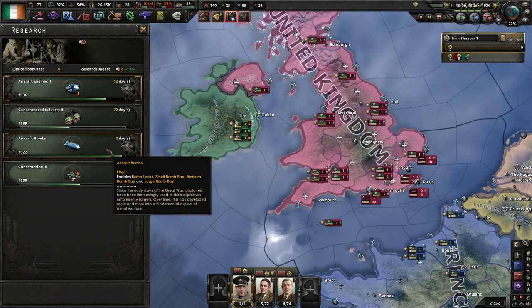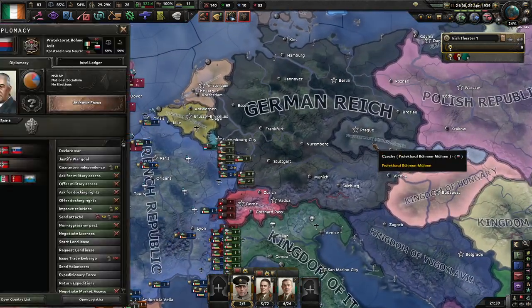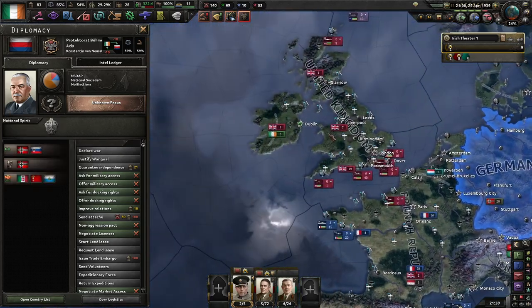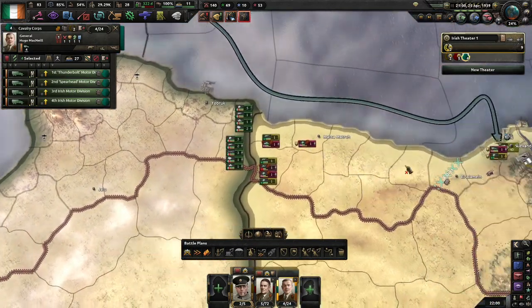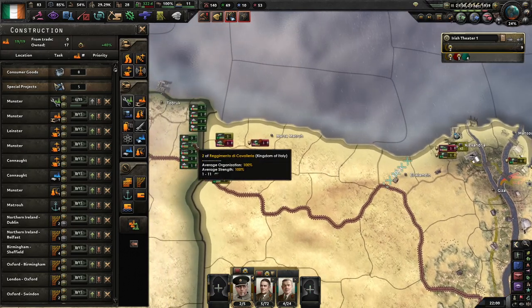I've started researching the aircraft designer stuff. The Czech Republic has been taken by Germany. I'm sending the cavalry corps down to North Africa to lend a bit of extra support.